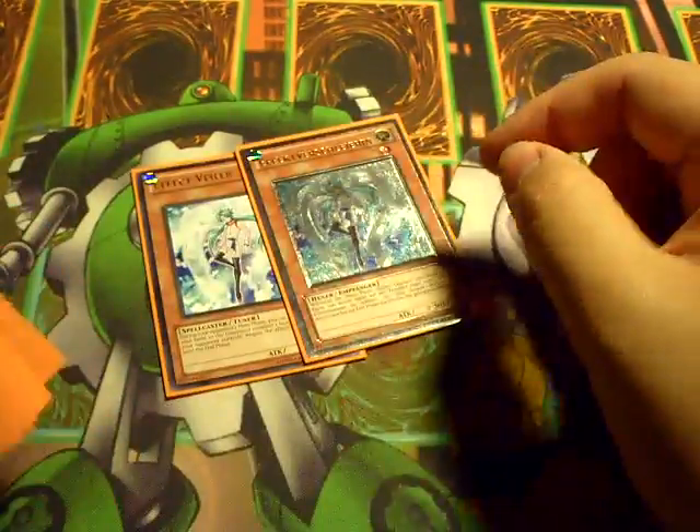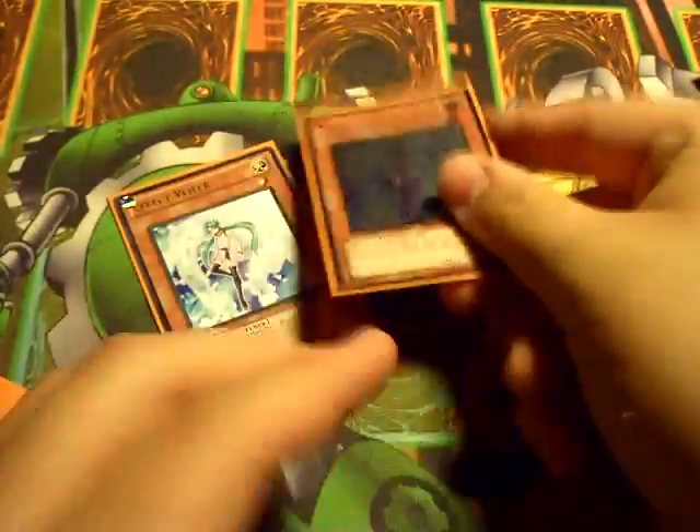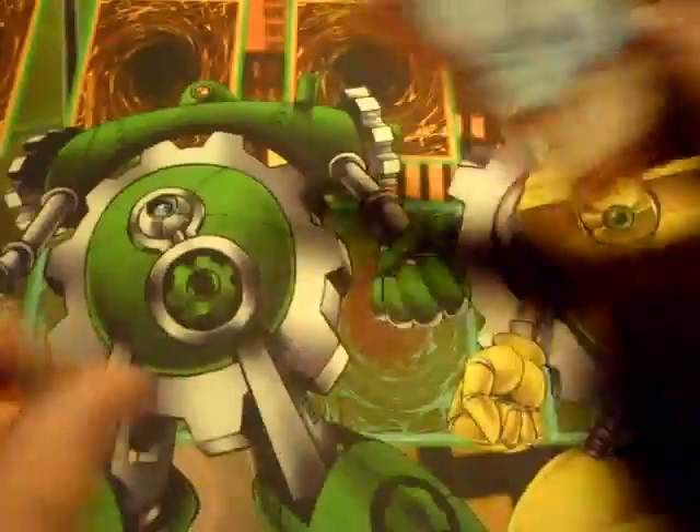Next up, double Effect Vayler. 3 Vayler's too much — 2 is just right. You don't even need Vayler, but in the way the meta's shaping up, Vayler will at least slow down your opponent to ensure that you get a turn. And then 1 Gorse — I hate OTKs.